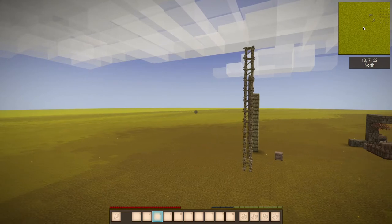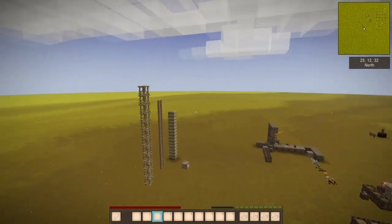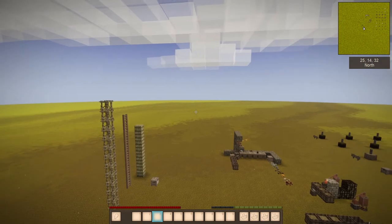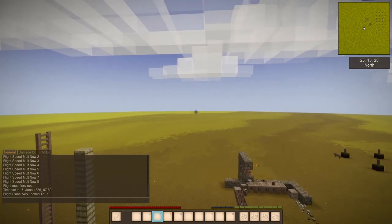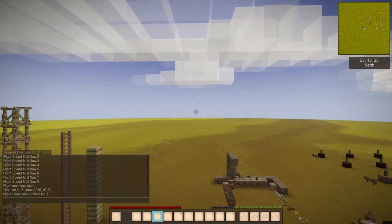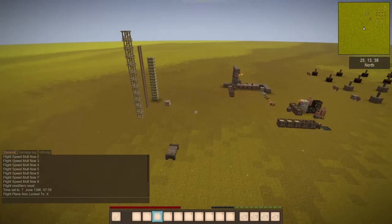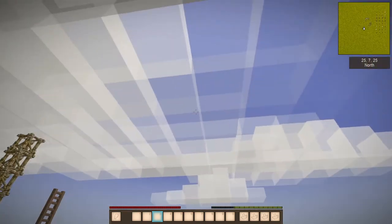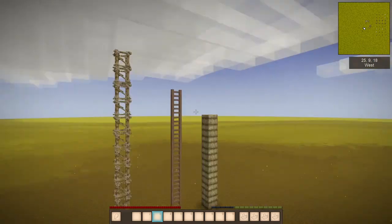Now that we know the basic controls, let's talk about the flight plane and how to lock in on it. If we hit F3, it says "Flight plane axis locked to X." X is the north-south direction on the Vintage Story map. As you can see, I can move forward and backward along north-south, but I can't move east or west — I'm locked in. I can still go up and down, but I cannot go east or west.